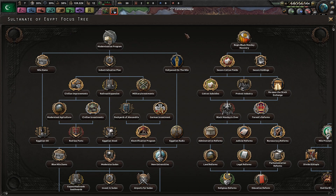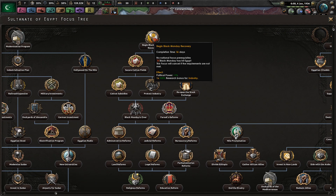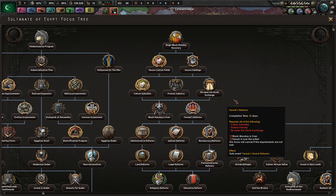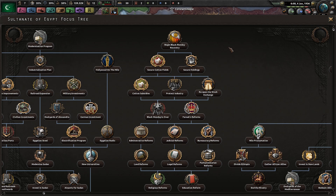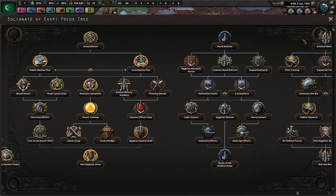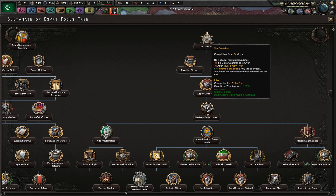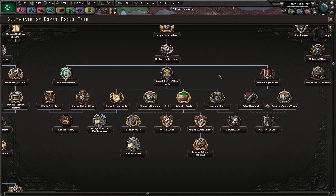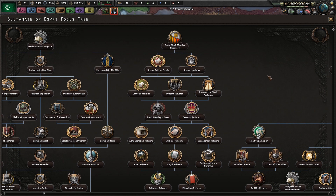Let's take a look at our national focuses. The unfortunate thing about the national focus tree here in Egypt is that it's pretty linear, at least at the beginning of the game. We have to wait until Black Monday begins to do literally anything. Then we're going to start working our way down Black Monday, figure out the whole Black Monday is over thing, get to Farouk's reforms. At which point I believe we can start working on things like modernization programs or army, naval, and aviation reforms. We also want to get to the Cairo Pact, which you can't do anything with until 1937. But this is where you get to start developing your faction and eventually fight the Ottomans.